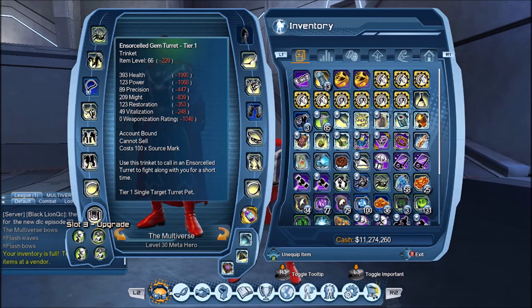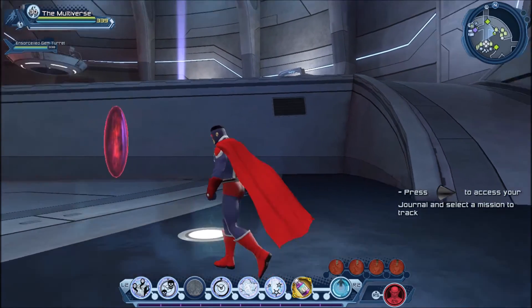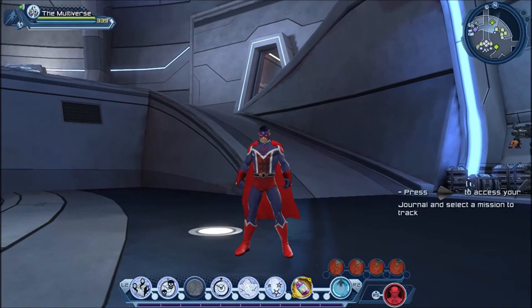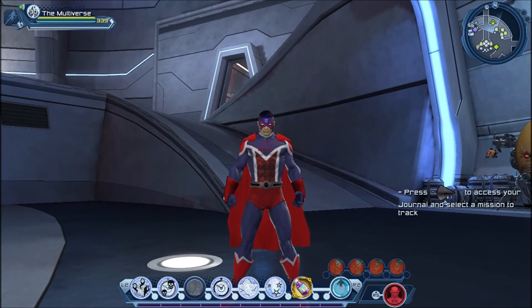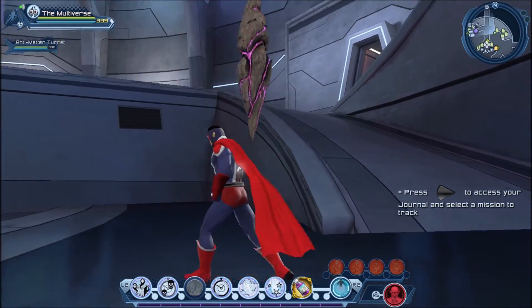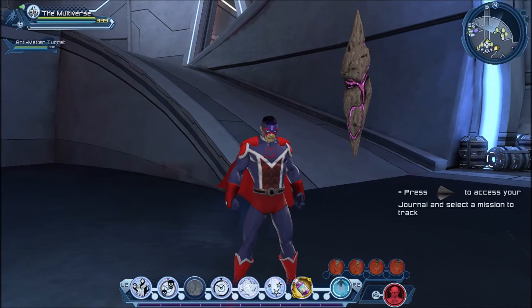And then we have the Ensorcel Gem Turret. That turret was simple enough to get — basically just playing the Legion bounties you could get it as a random drop. I got quite a few, so it seems to be a not-so-rare drop, and I was able to give it to a handful of my characters. And the last one is the Anti-Matter Turret. I got mine on my Multiverse character from the anniversary event as a random drop. It's a pretty cool looking turret, although I have to admit I did not use the one I have very much.